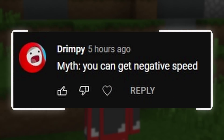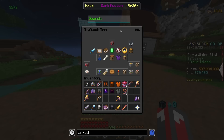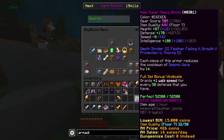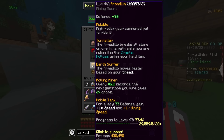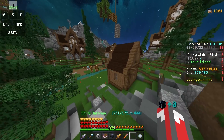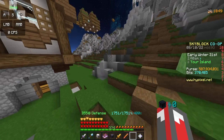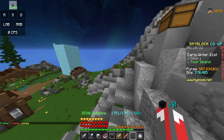Myth: you can get negative speed. Well, yes, but actually no. You can't actually get the stat of speed to be negative, and there's a reason for that. If you've been on Skyblock recently, you might have noticed that at one point you kept getting a message about the Armadillo pet being disabled. The reason it was disabled is because there was a glitch — if you have negative speed with the Armadillo pet, you just go insanely fast. That broke a lot of stuff and people were making a ton of money, so they obviously patched it. They fixed the way to get negative speed.